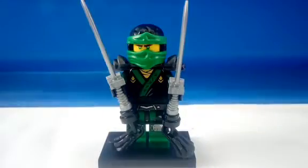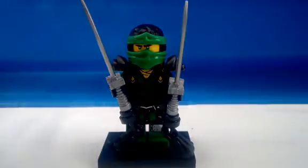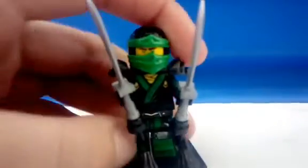The next figure is Lloyd. I think this is one of the best ones yet because I really like the design. The arms are dark green as well, and the hip pieces are from the Zero Mission. I used the hunted legs.